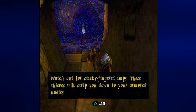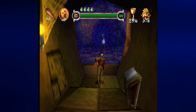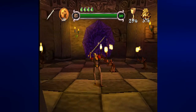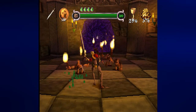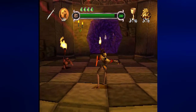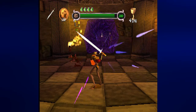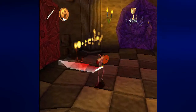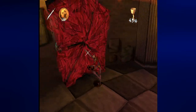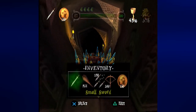Watch out for sticky-fingered imps — these thieves will strip you down to your armored undies. To break these, I believe we do need the club. And from here we can switch back to the short sword. There are four of them apparently, and I'm taking damage. You don't actually need the club after all — you can break those with your sword.